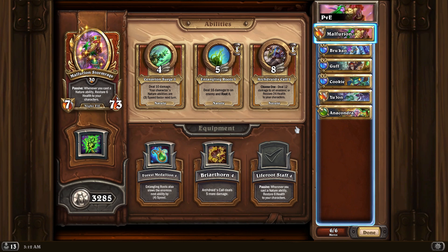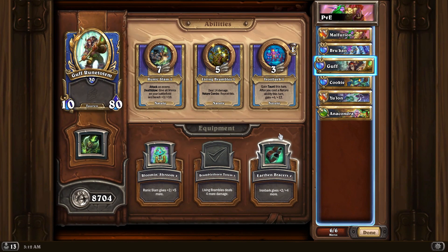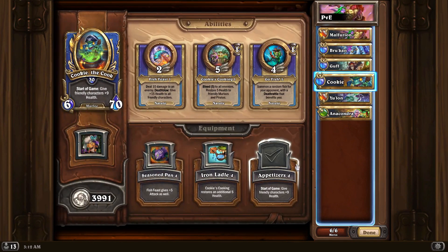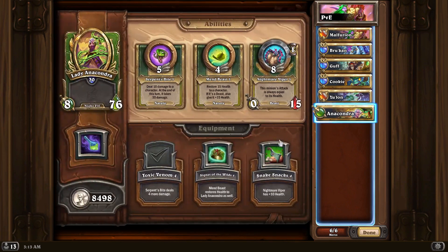That should make quick work of the boss. For the equipment, pretty much the same stuff as before: Life Fruit Staff, Lightning Rod, Bramble Thorn Totem, Appetizers, Serpent Pendant, and Toxic Venom. So we are going to dive right into the bounty and see how we can get this done.